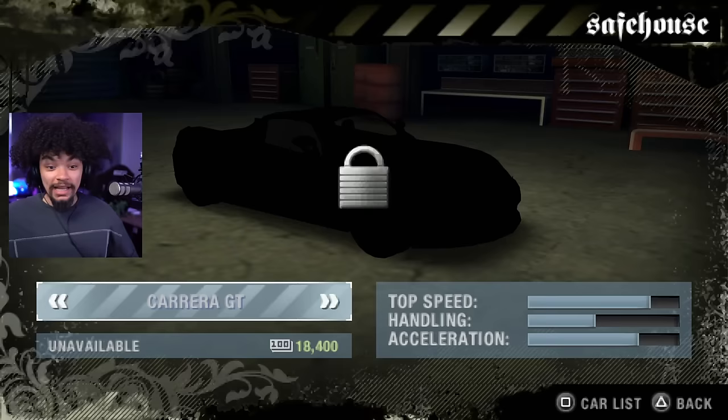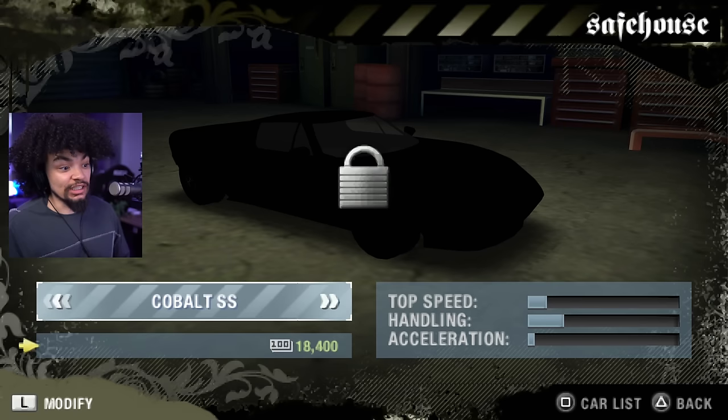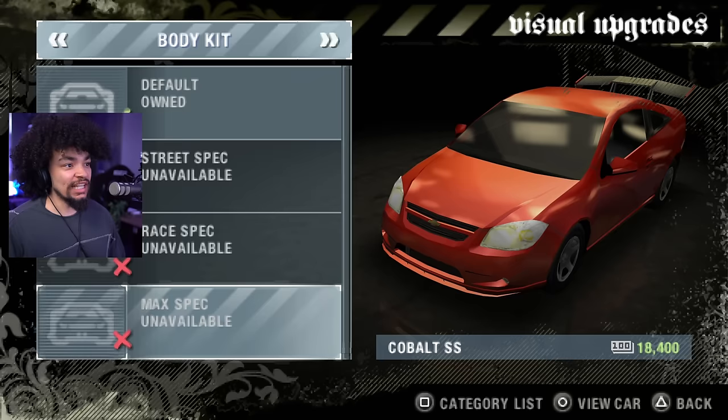It still had pretty sick cars like the Carrera GT, the Gallardo, the Ford GT. If I jump into the Cobra, I've got visual and performance upgrades. Let's jump into the visual and see what we can actually do. For the PSP, it's not bad. Still though, you can play the proper version now on portable devices very easily.